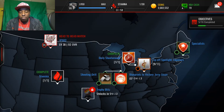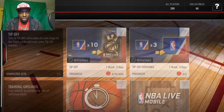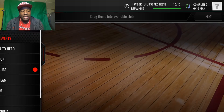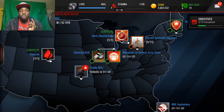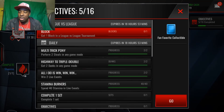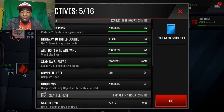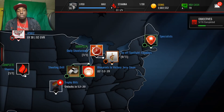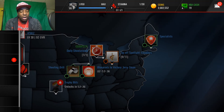Yesterday I grinded out some more of the tip-off event and I ended up getting the collectibles I needed to finish off the cornucopia set. Today they gave us a new event where we could grind it out again. So far I completed it nine times, we still have two more times left to complete it, but I ran out of stamina. So then I decided to grind out these objectives — all I need is to complete one more set and then I'll get another stamina refill.